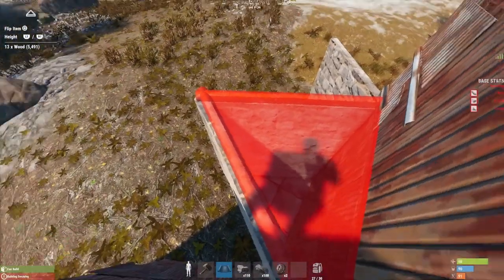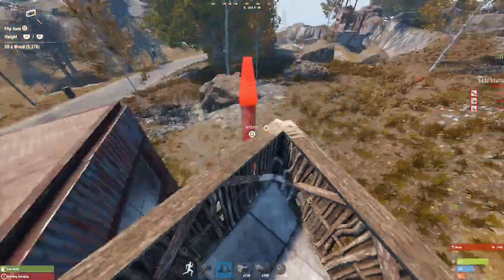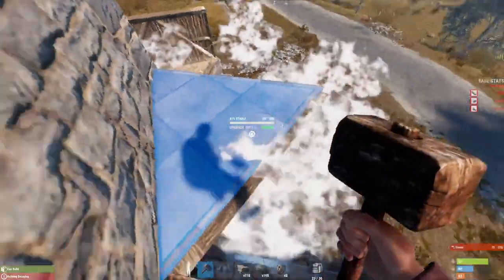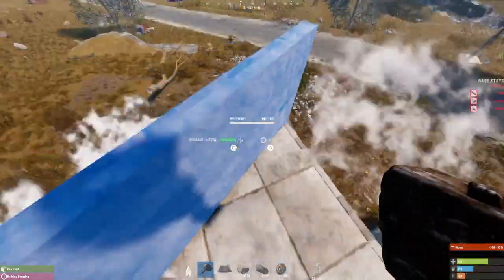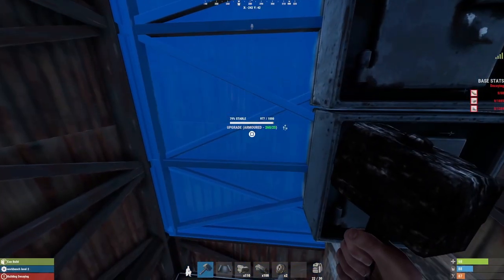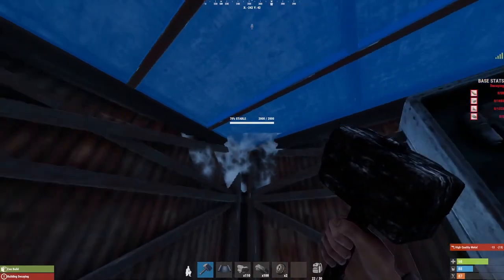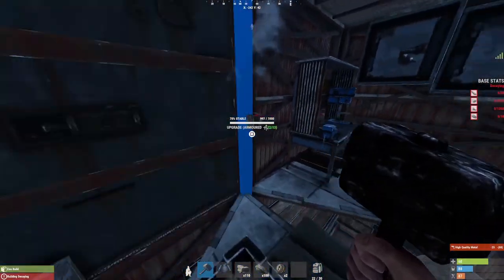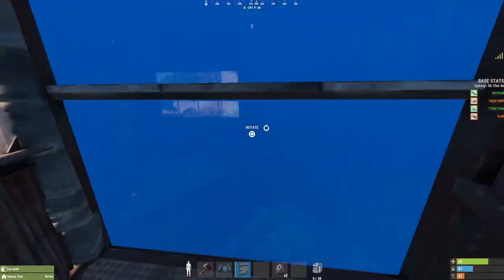Then jump up top and put in your honeycomb roofs. Once you've finished off your honeycomb, the only real upgrading you can do is upgrading your core to a higher tier. I love to do this — it makes it not worth the raid really. Any amount of loot you have inside this core bit isn't going to be worth the amount they use to get into this base, especially being a little solo.